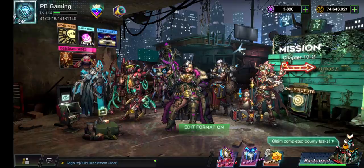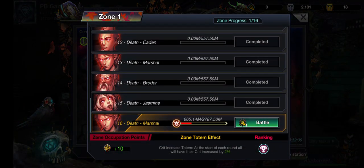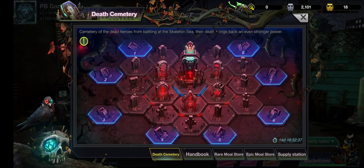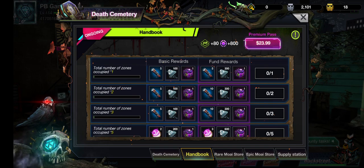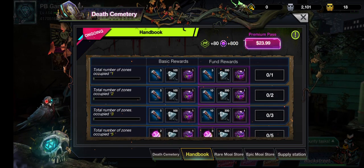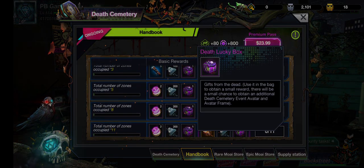The handbook is dependent on the total number of zones occupied. We haven't occupied one zone yet, so we need to kill that guy. You need to occupy zone one by defeating everyone, then zone two, and so on, and you get corresponding rewards — more flashlights and reward chests. There's probably nothing super special in there.